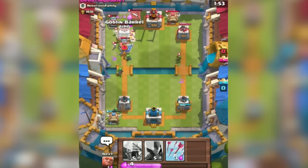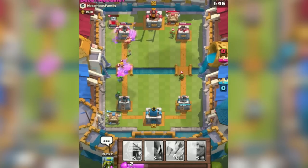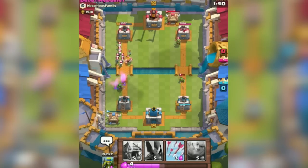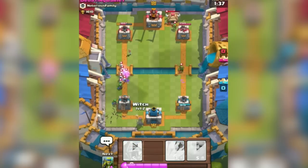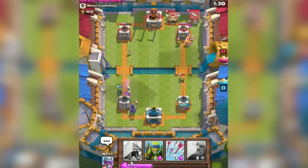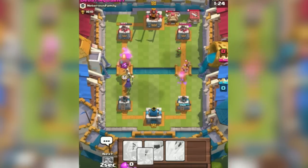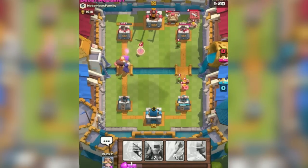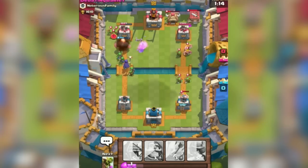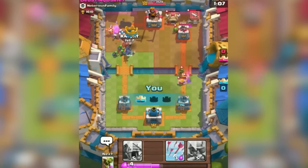Okay, we're pushing, we got the spear goblins coming. I know from watching everybody's decks that wizard is in everybody's deck. We hit him with the goblin barrel, we're doing good, we defended well. Let's go ahead and get our witch going again, we're going to keep pushing on this crown tower. Looks like he's trying to throw me off — he wants me to defend the right tower. I'm going to go ahead and continue to push. Let's just let that tower take damage.